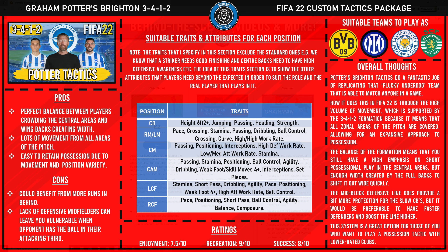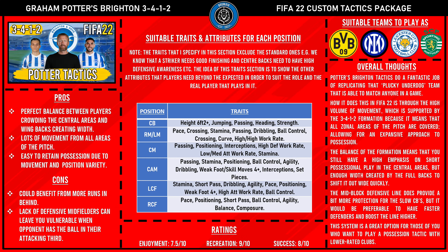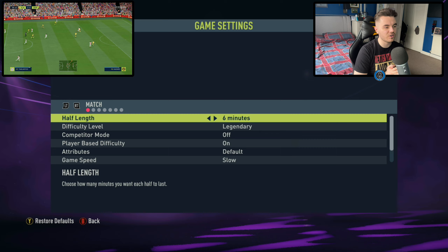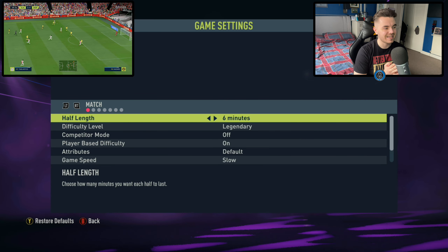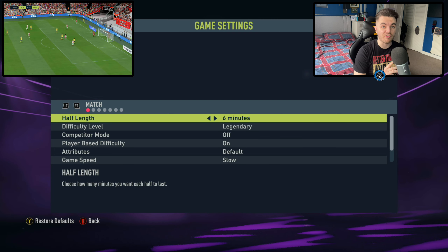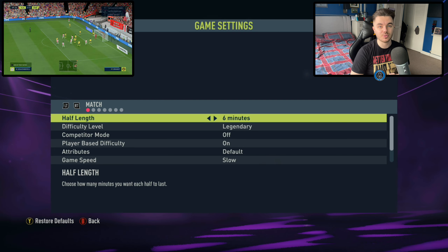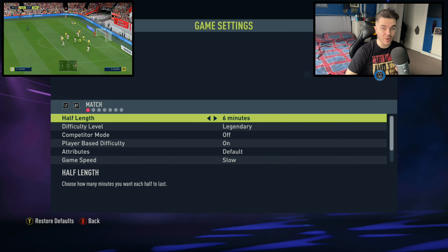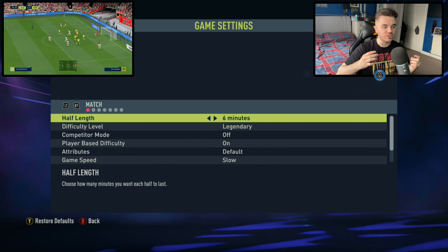A couple of quick notices. First things first, these are sliders, so do they completely fix the gameplay? No they do not. There are still a lot of issues and a lot of bugs. But do they make it more tolerable, slightly more realistic? Yes, absolutely. So we're going to go through that today and also show you some settings that you can use in your games as well to make them more realistic. Make sure to subscribe to the channel for regular gaming content from FIFA and PES 21.